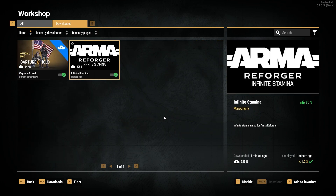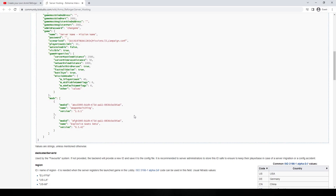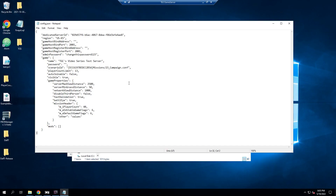Now we're going to alt-tab out of our game and remote into our server. I am connected and we have this all set up already. If you don't have a working server, you need to have one first — there is a video link in the description below.